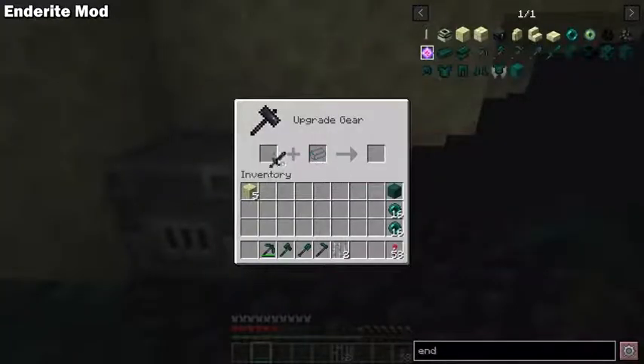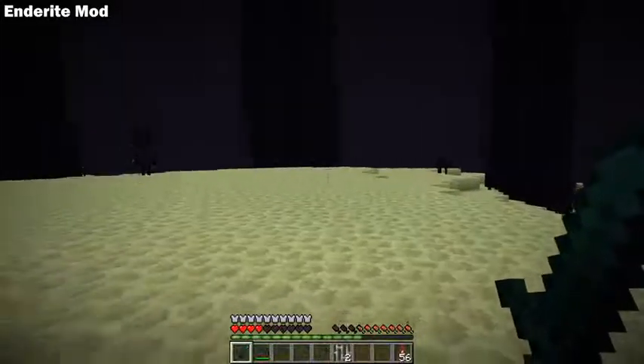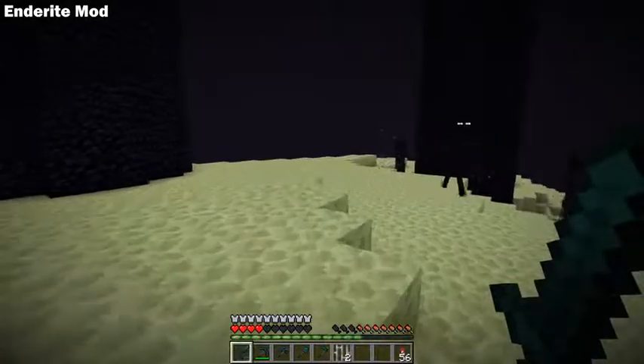Some also have bonus abilities. For instance, the Enderite sword can be charged with Enderpearls at the smithing table, and you can teleport by sneaking and right clicking as long as it's charged.